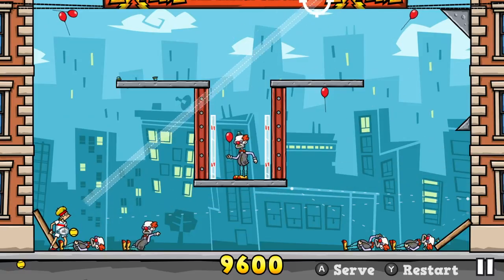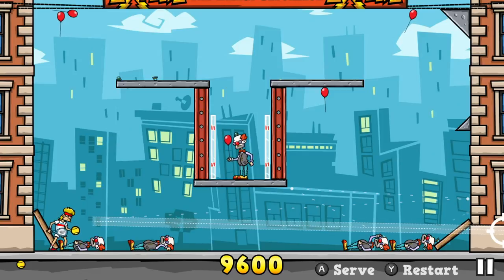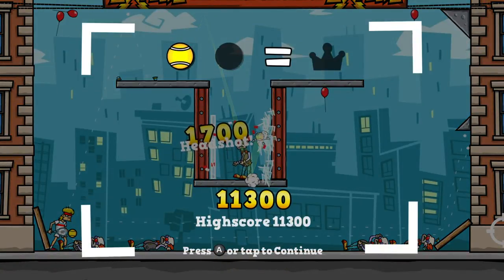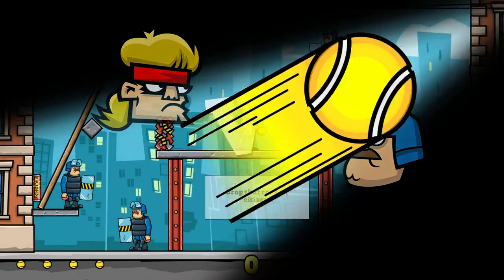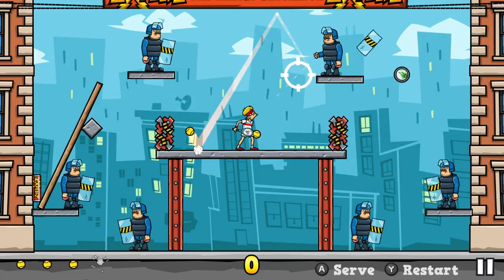I tried to do a strategic bounce-off shot right here — you can see — but it didn't work. But because Tennis in the Face's physics are just kind of all over the place, turns out I hit him anyway, and I got rewarded for something I didn't really try to do. Granted, it makes for a kind of cool highlight, but is that really something you want out of a game?